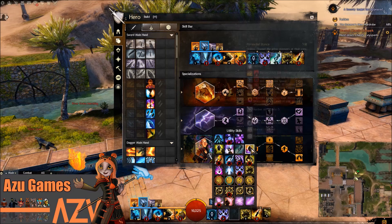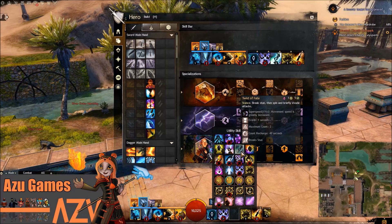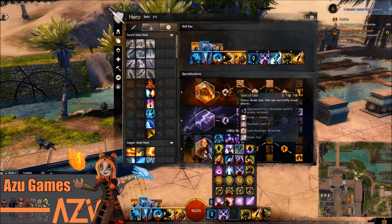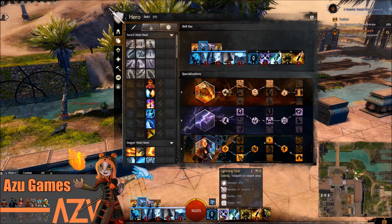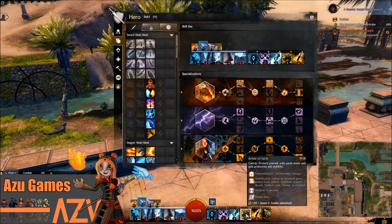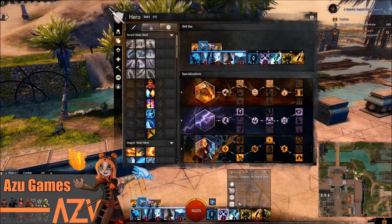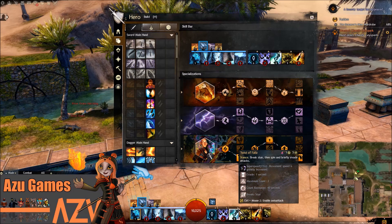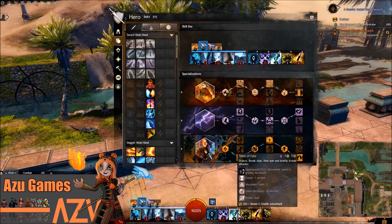The Elementalist is very vulnerable to being stunned because you can get bursted quite easily. I personally like to go with Armor of Earth and Twist of Fate together because they give me more reassurance — they help me avoid getting downed by giving me more stability and protection, as well as evading and breaking stuns.